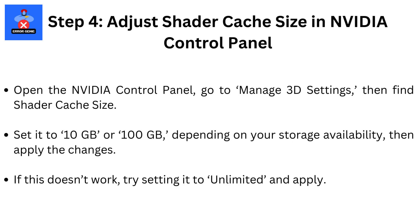Step 4: Adjust shader cache size in NVIDIA Control Panel. Open the NVIDIA Control Panel, go to Manage 3D Settings, then find Shader Cache Size. Set it to 10GB or 100GB, depending on your storage availability, then apply the changes. If this doesn't work, try setting it to Unlimited and apply.